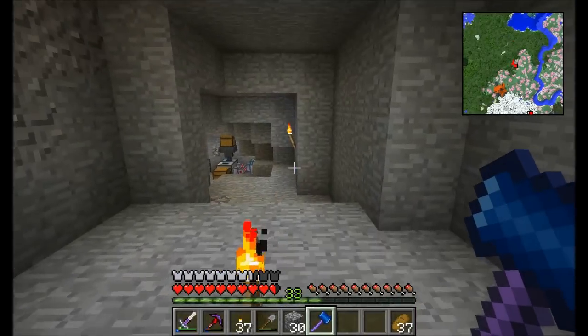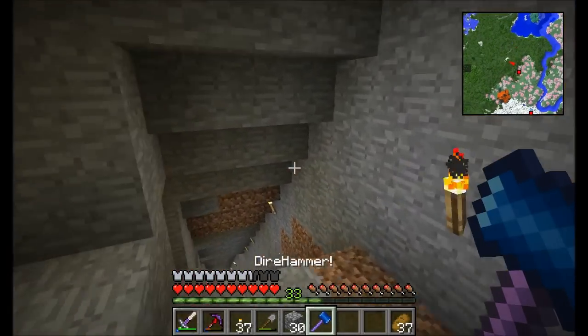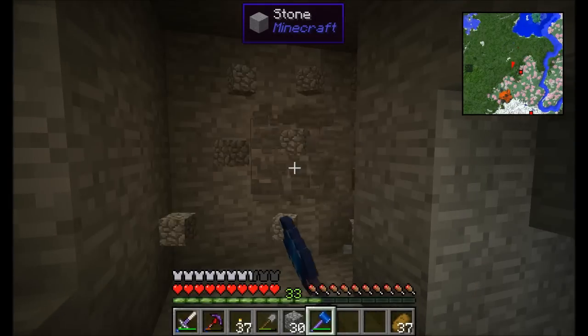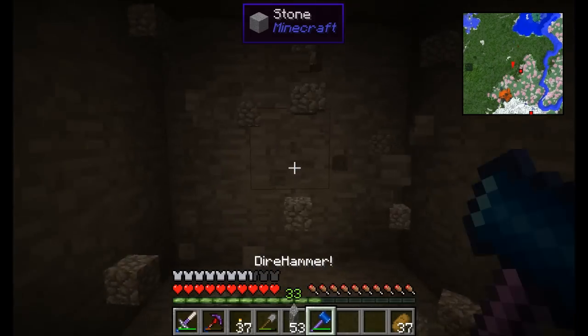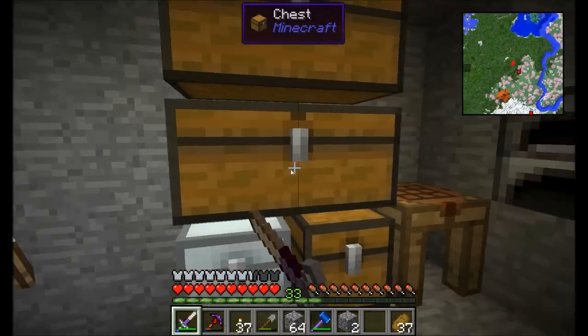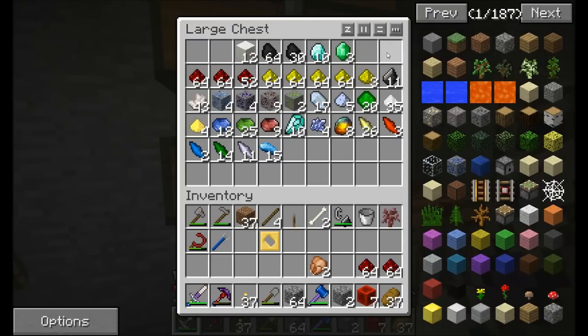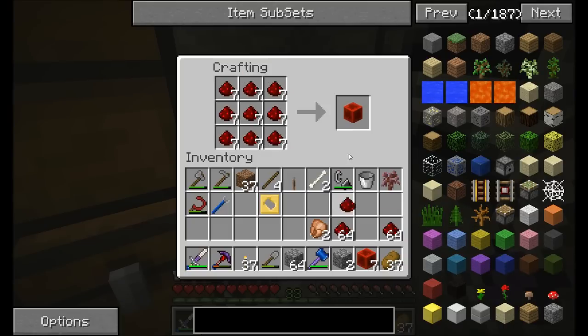This hammer is awesome. If I wanted to mine out this area — look at that, a three by three square of mining, very rapidly goes through. And that's with default, unmodified stats. If I wanted to get some redstone, we're going to boost the speed on this thing almost to max.